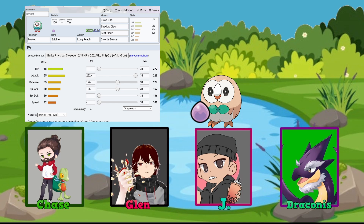The hosts discuss the similarity between Chase and Jay's defensive EV spreads. The physical bulk approach makes sense for a first-stage Pokemon — you want it to last longer while still dealing solid physical damage. The consensus is that splitting EVs on the defensive side is a reasonable strategy to keep Rowlet in the fight longer, especially outside of a competitive cup format.